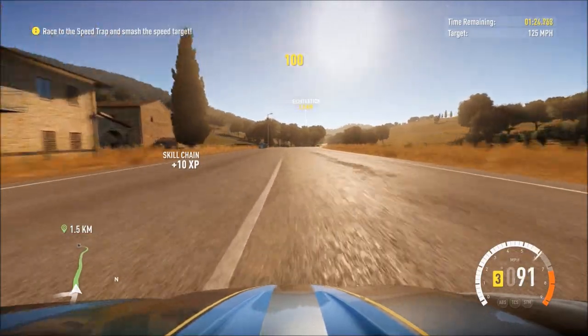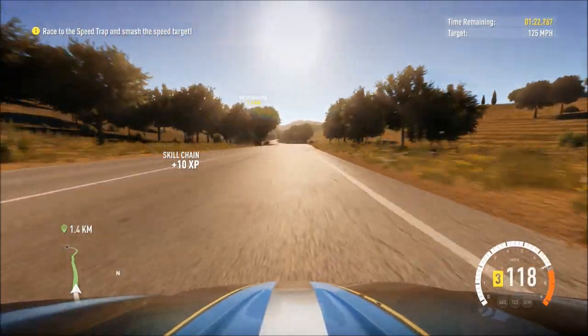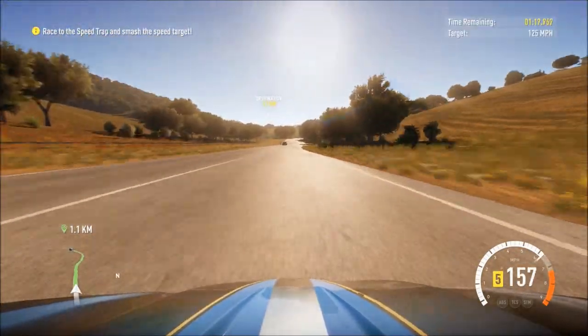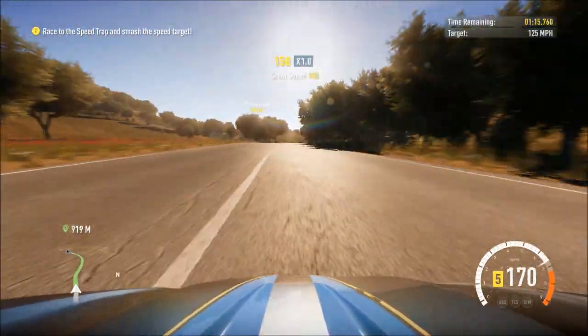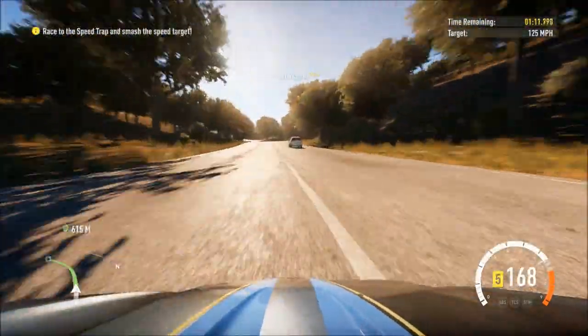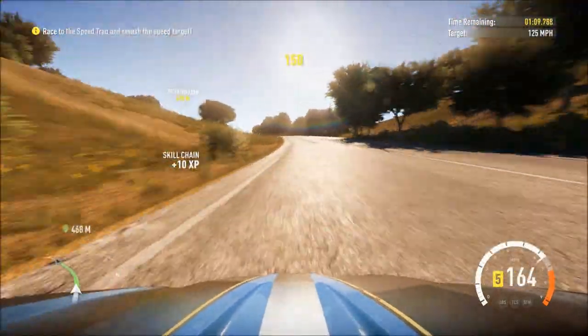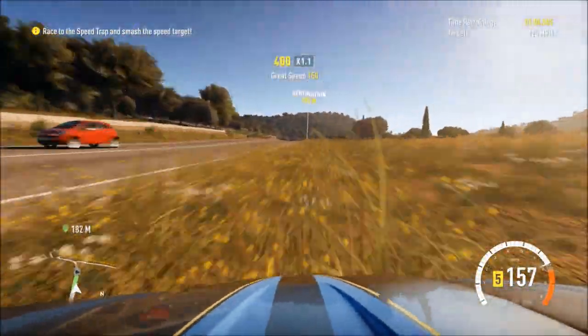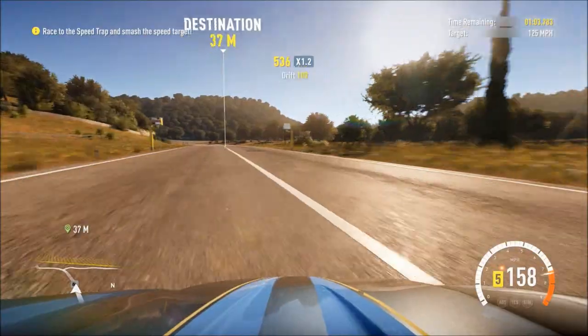Still trying to get used to the game and there is a light years gap between the Bowler and this. Going from a 4-wheel drive V8 Dakar car to a hypercar is like going from a Fiat Uno and jumping into a Ferrari the next day. It's mental. This car has serious horsepower and not enough grip at all as I struggle going around a corner.